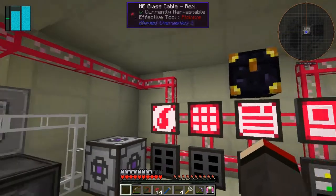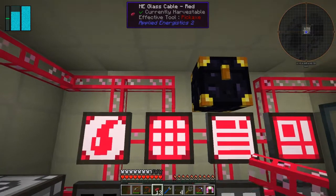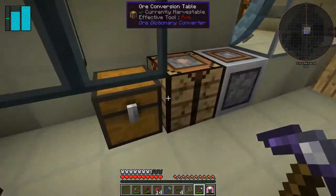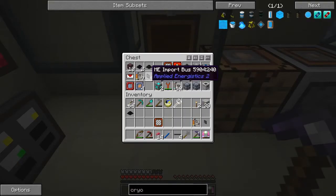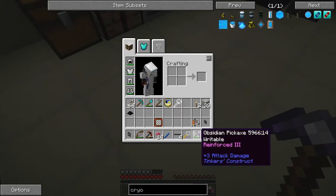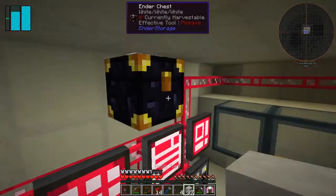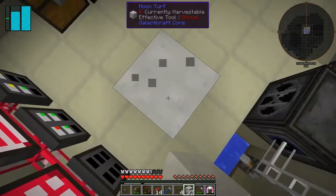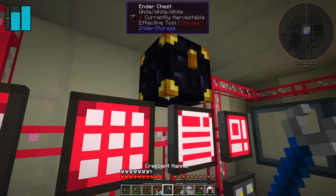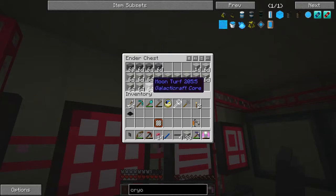I'm going to import everything that's in here into the system, so we basically want to put that up there like that. All I need to do is put an ME import bus on the bottom of that. I've got import buses — just one of those. I need to get to the bottom of that, so I'll put down a block and jump on it. I should be able to put it on the bottom — like that. So that means everything in here should then be imported, which it is. Great.